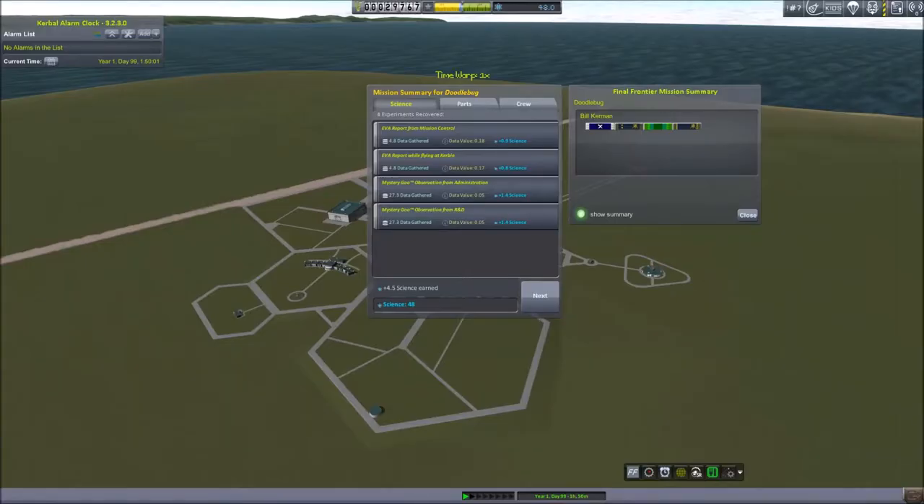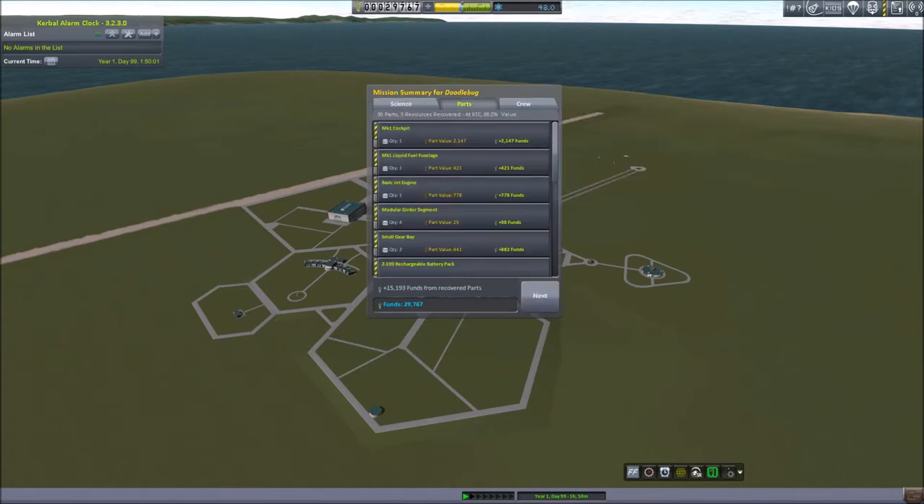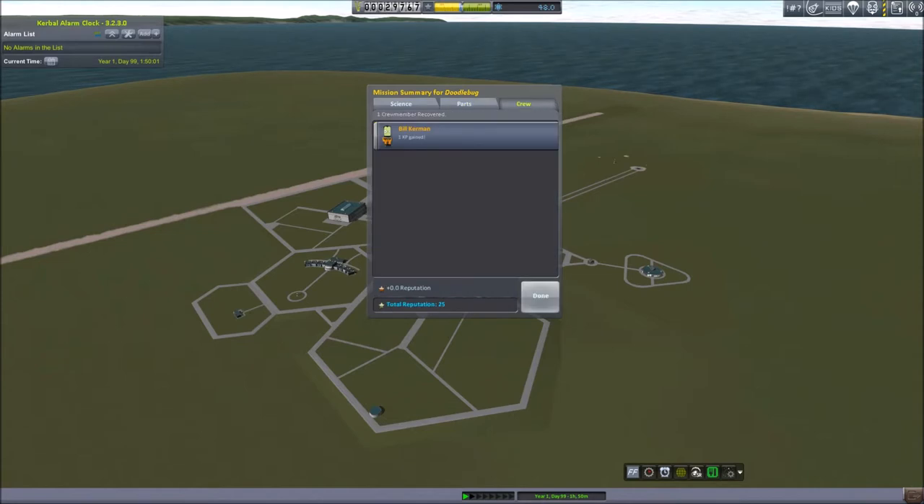We'll recover. Well, we got a little bit — actually, we got quite a bit of science now. And Bill got some messages, ribbons, metals. We got no new money, just whatever we... Oh, he gained an experience point. Bill did.